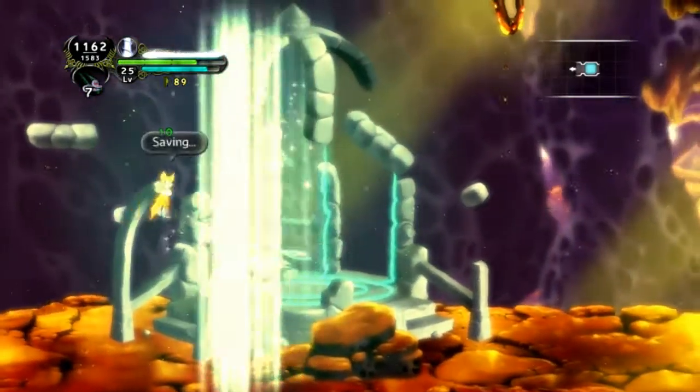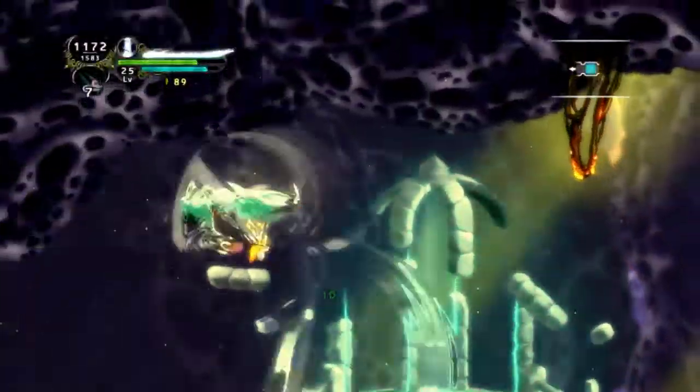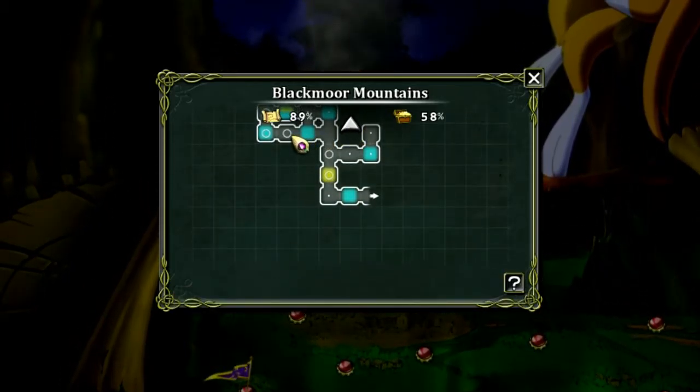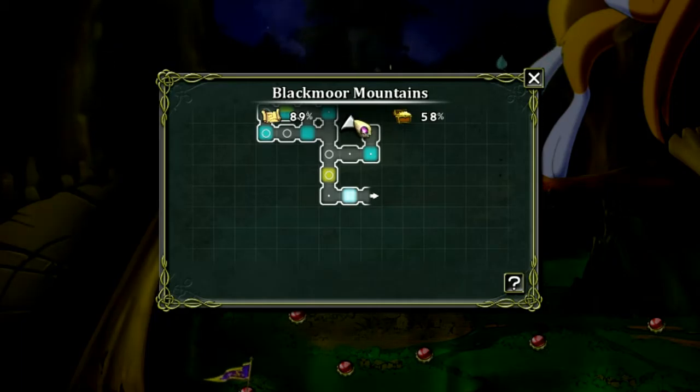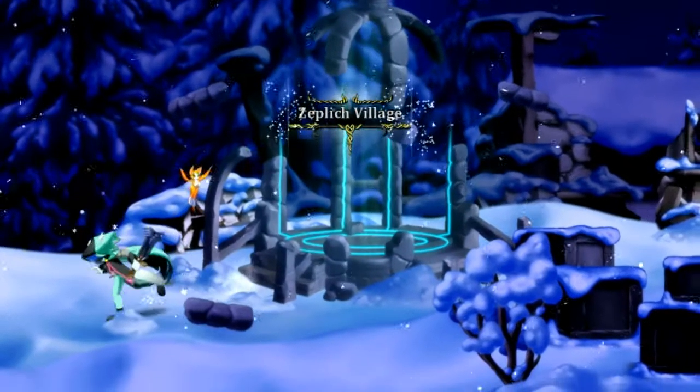Alrighty then, what is going on guys and welcome! Let's play Dust and Elysian Tale, Chapter 5 — and I think it is the last chapter. But before we do that, we might as well go back to Blackmoor Mountains because I really want to do Bumpo's quest right now. Apparently, you're going to need a cooler of some sort.